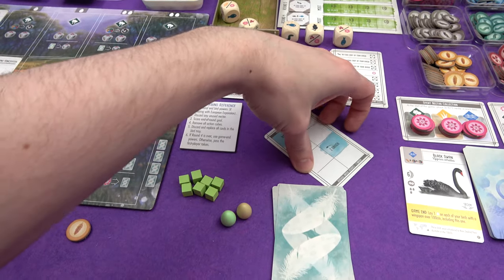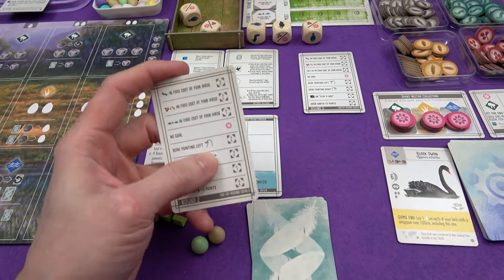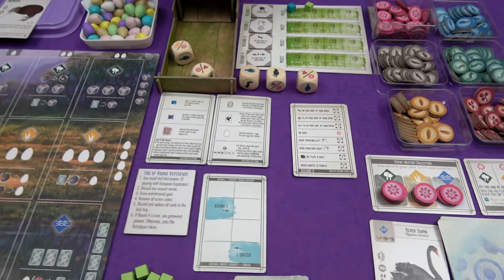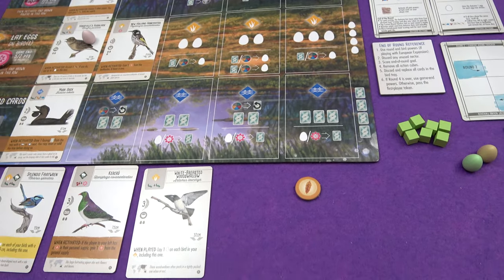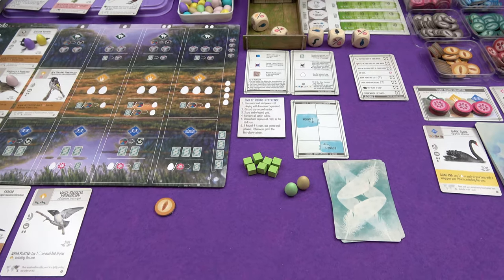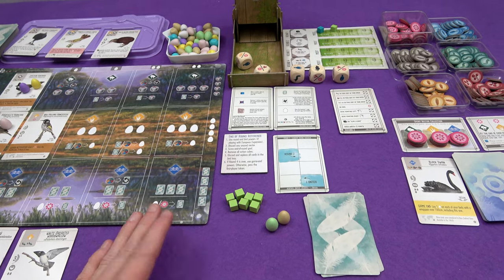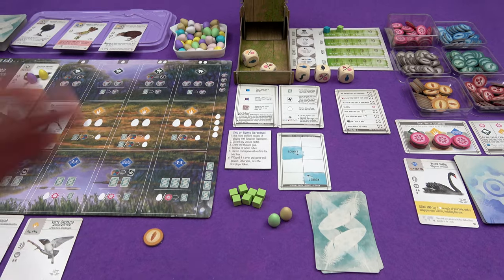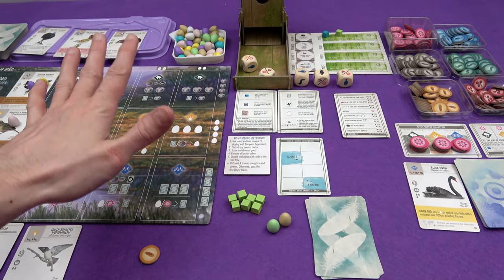We remove the card that says remove after round one, shuffle the Automa cards for the next round, flip the round tracker to round two, and flip the goal reference. Round two's goal is beak pointing right with a base value of two — I have only one bird with a right-pointing beak, the Splendid Fairy Wren, so I won't do well at that. I'll leave it there for part one; part two goes all the way to the end. Thanks for watching — bye!